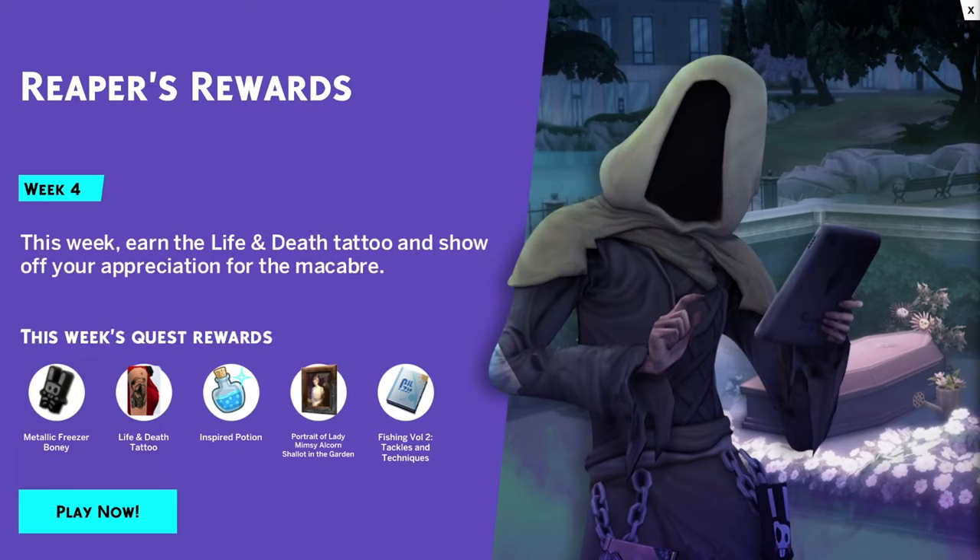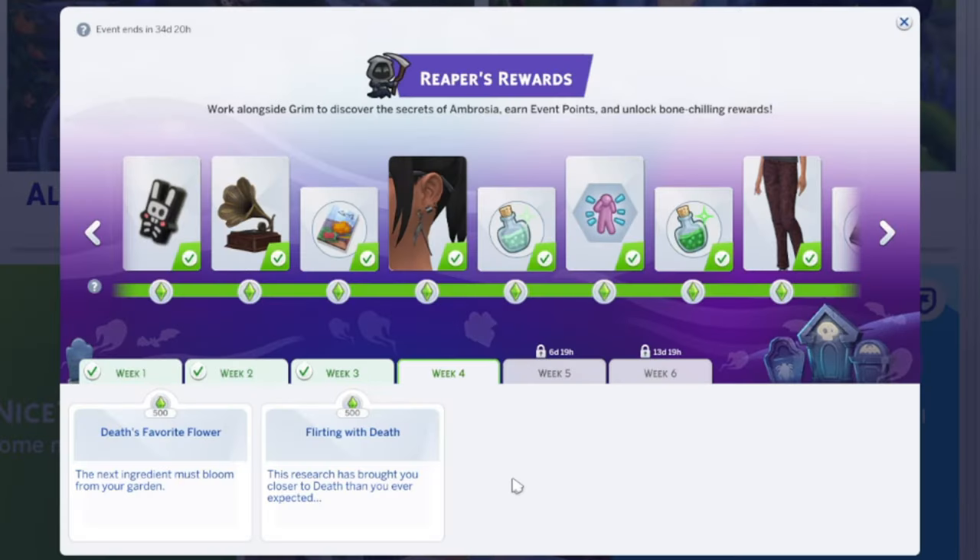It's week four of the Sims 4 Reapers Reward event. This week there are five total rewards, but only three are new: the Metallic Freezer Boney Collectible, the Life and Death Tattoo, and the Portrait of Lady Mimsy Auburn Chalet in the Garden. Those are the three new items that will be added into CAS and build mode after you've completed this week's tasks.